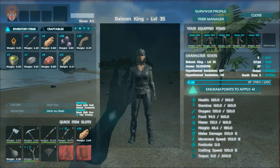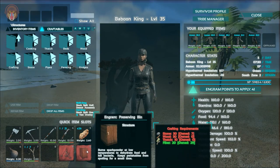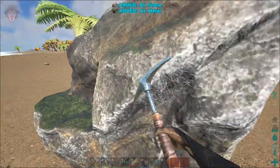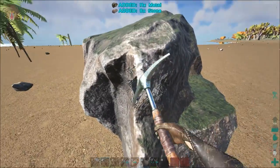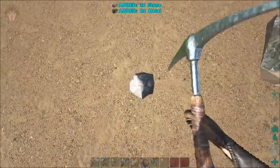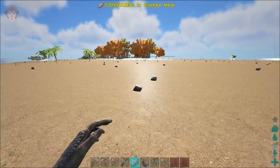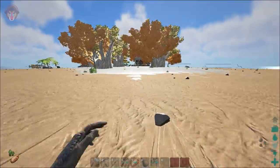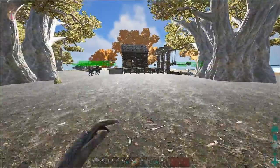But what we need to do is also get ourselves a preserving bin and a cooking pot. The preserving bin - what we need - is just a couple of flint and stone. The preserving bin will help us keep the crops, like the rock carrot, citron, all that, fresh while we need to go ahead and cook up in the cooking pot. Why am I not getting any flint? I'm getting a ton of metal.